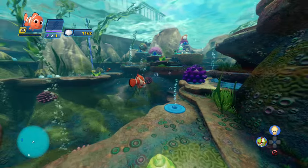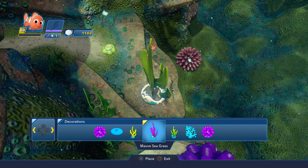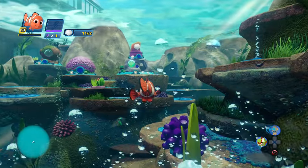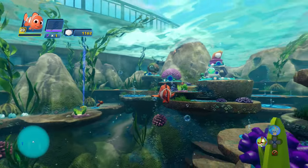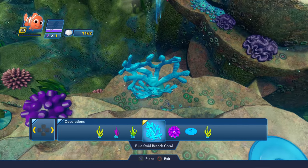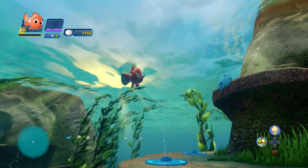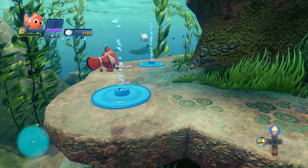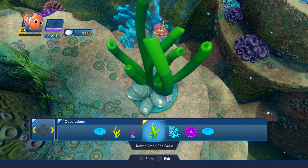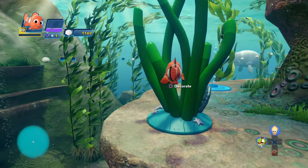Let's throw something in here. We'll decorate this side first. Why not, let's throw in the green and yellow seagrass for a start — it's pretty cool. We'll come back and have a look at all the pieces in a second. We'll throw another one in — I'm gonna throw the blue swirl branch in, that looks epic. And one last one here for now — let's see, I think it was the hunter green seagrass, that looks quite nice. Excellent.